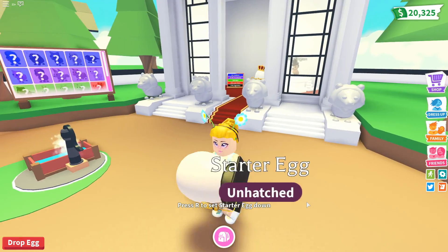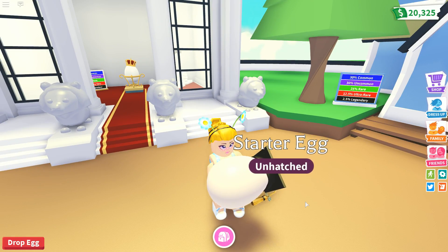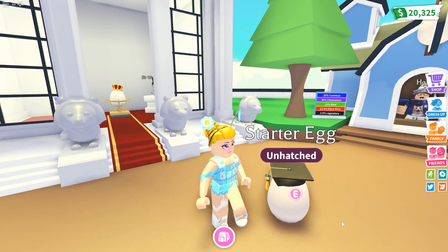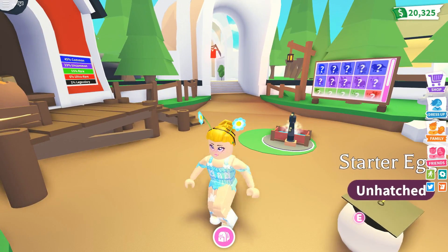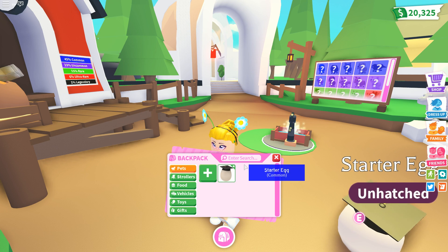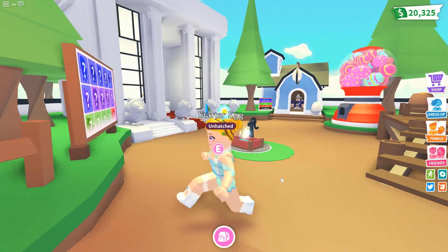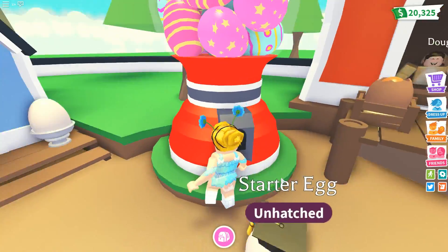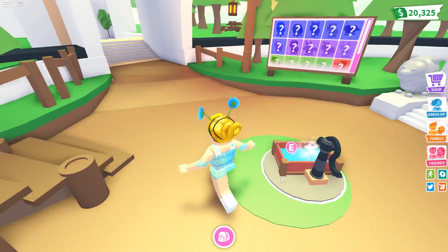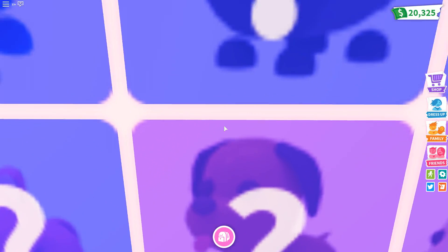I don't know what to name my pets yet, so I'll hold off on that. Press R to set the starter egg down — okay, there's the little starter egg. I wonder what it's going to hatch into. Note that because this is not a regular server, I did have two legendary eggs but they are not in my inventory. I love how the egg follows you around! There's a cute little egg dispenser here but it looks like you can't interact with it.